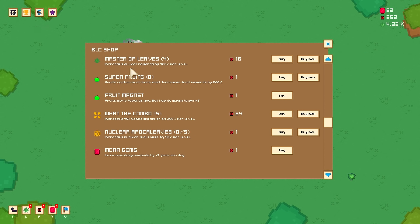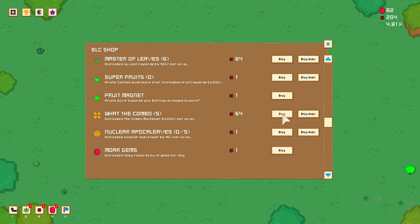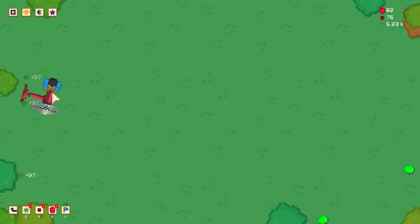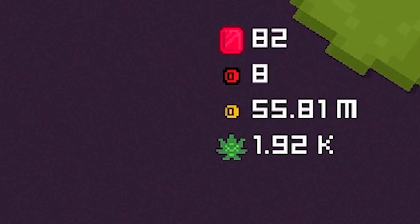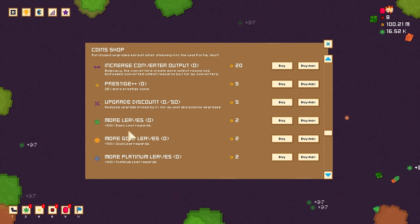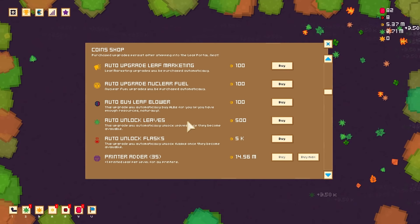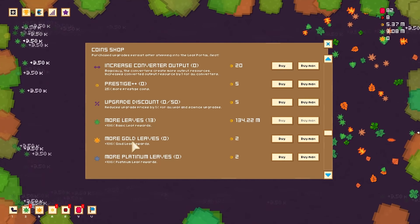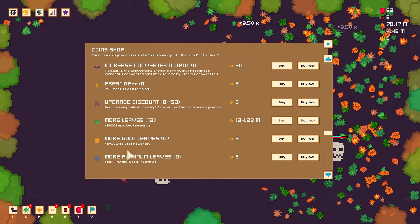Now that I've got my fan and a vast fortune of coins, we're gonna big crunch it for 252 red coins and start the whole process again. But this time it'll go even faster. What do we spend the BLC coins on? The ones that are really gonna make this ridiculous are master of leaves — increase all leaf rewards by 400% per level. And what the combo? Increases combo multiplier by 200%. This one's cheaper so we're gonna start with that, buy another one, then one more of these. That by itself is stupid, and I'm gonna show you why — I'm gonna make it back to where I started this video. Do we feel like 100 million coins is gonna be enough to make some progress? Now we can work on our coin upgrades, starting probably with the basic leaves — 100% basic leaf rewards. By max. Only 13 levels. And we should do the same for the golden leaves.